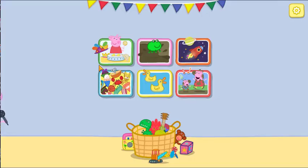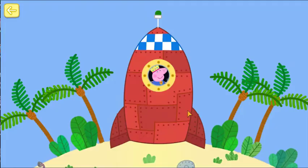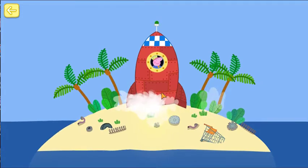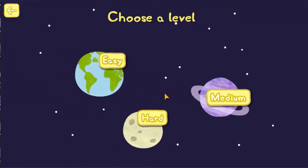Choose an activity. Let's go to space. Peppa and her friends are flying to the moon in a rocket. Five, four, three, two, one — blast off! Choose the easy, medium or hard level.